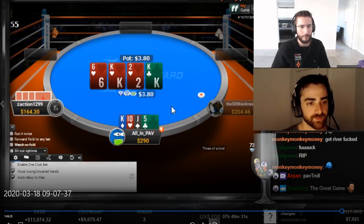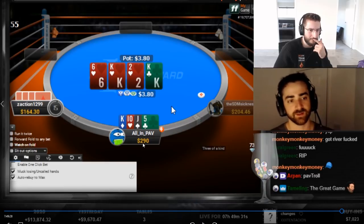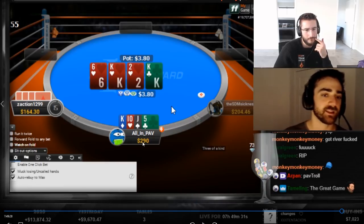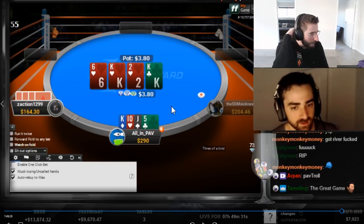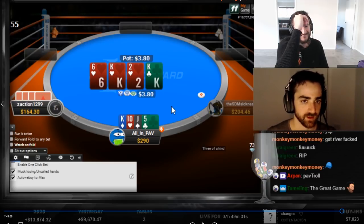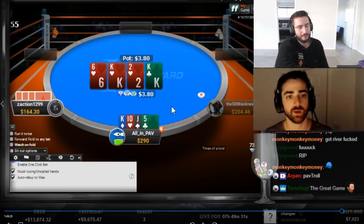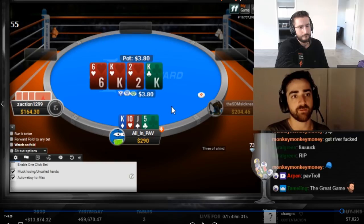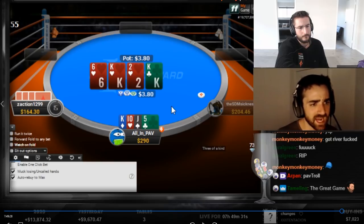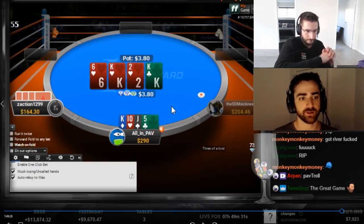King-ten-jack-five rainbow from the small blind with a limp — rainbow hands are generally a no. Unless you have something like king-queen-jack-ten, rainbow combinations are not limped. The five is really bad at 80 big blinds deep; you want more high-card power. If you're playing 50 big blinds with ace-king-queen-ten rainbow it's fine because flushes matter less, but with a five in your hand and no flush draws at this stack depth, it plays horridly.